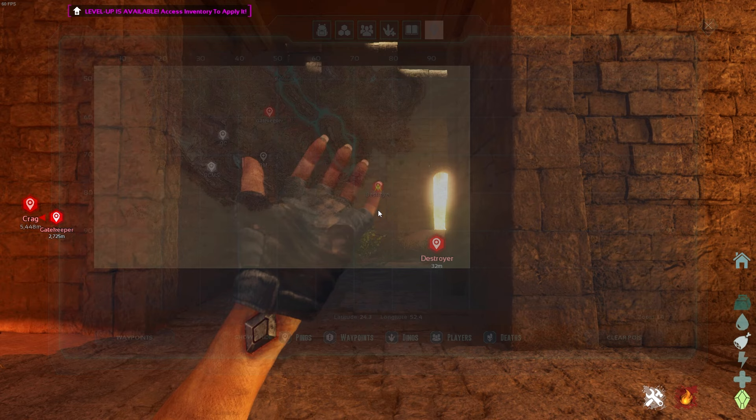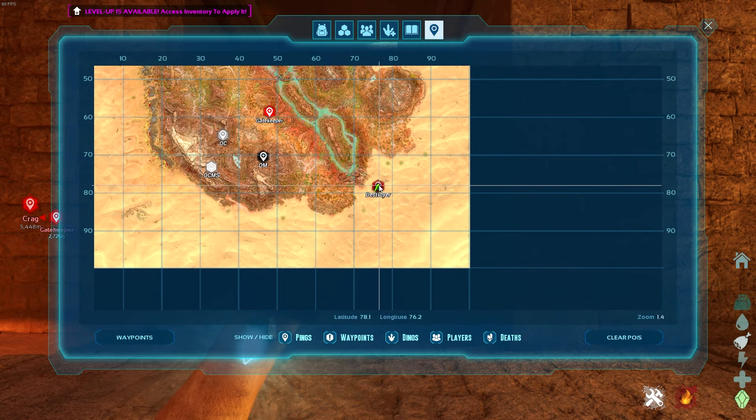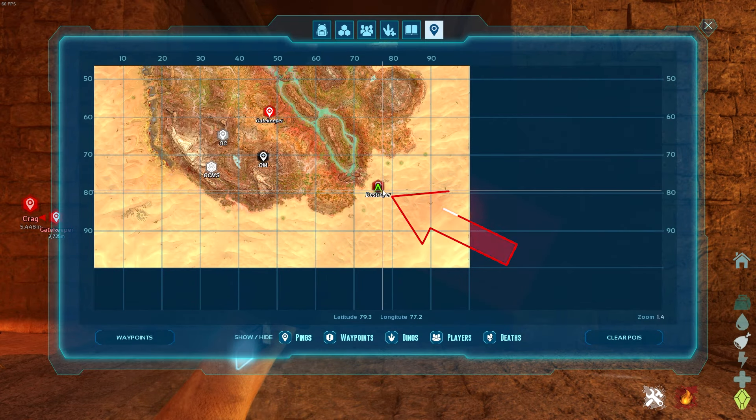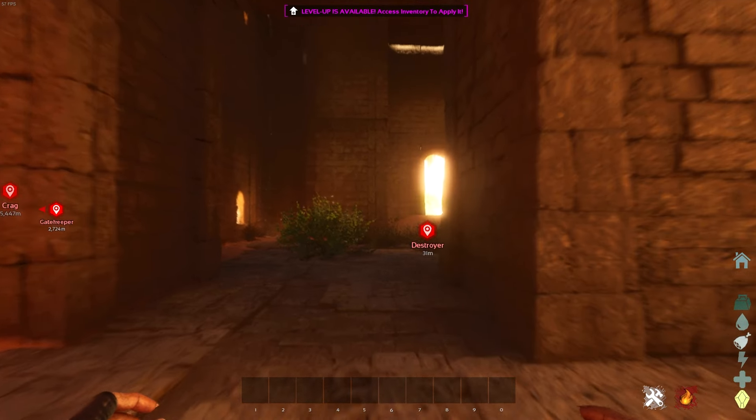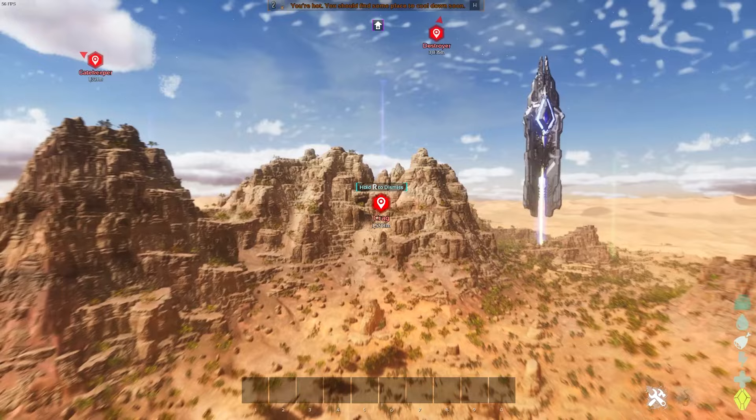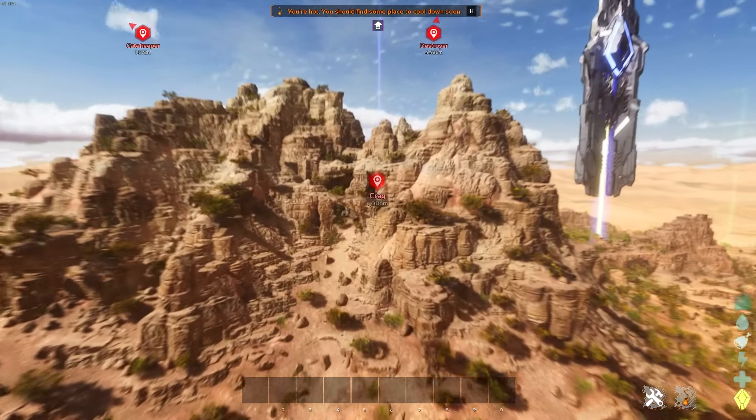If you haven't played in a while, the way you turn these things on is by opening up the map by double tapping M and then just pressing that button to either show or hide it, whichever one you want. The hardest cave to find is the artifact cave of the Crag.